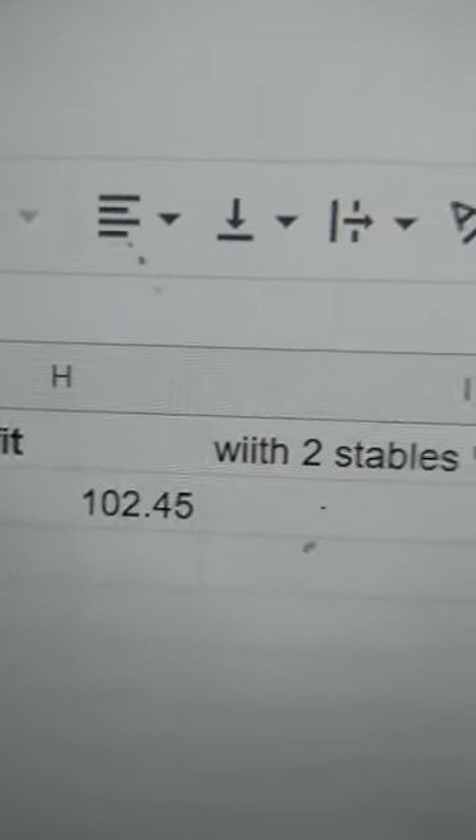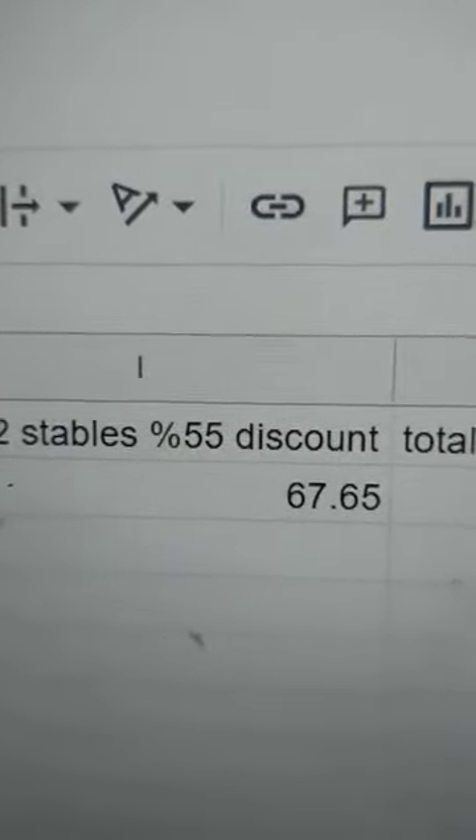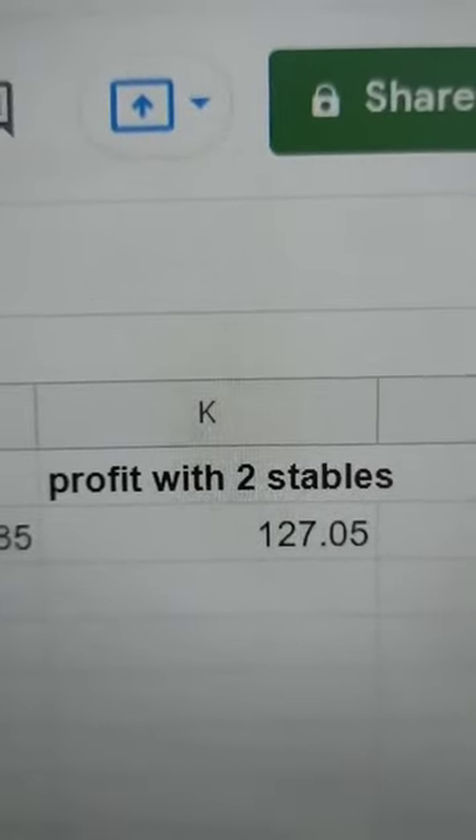That $102 is Canadian, so probably around $75 US. If you get two stables, you get a 55% discount, and you end up profiting roughly $127 Canadian, or about $100 American.